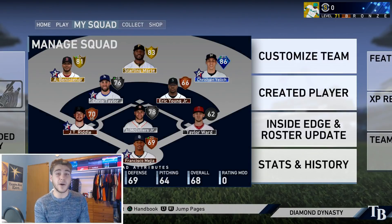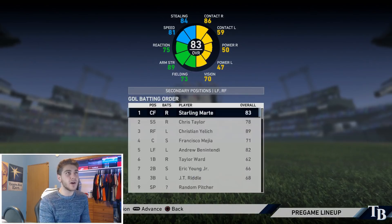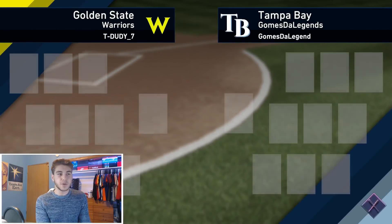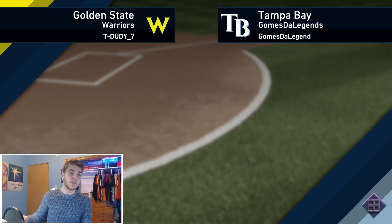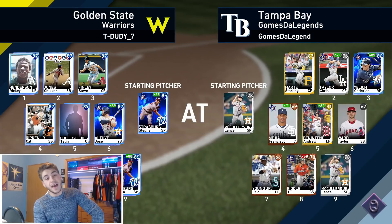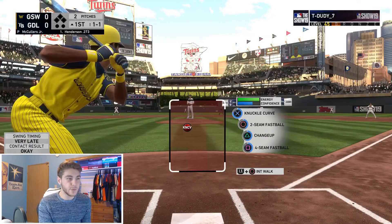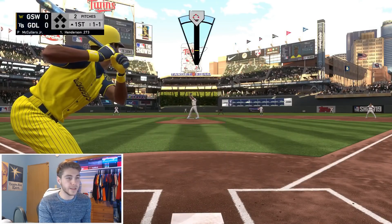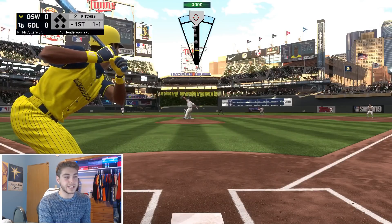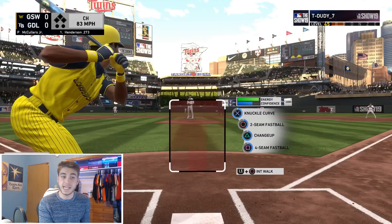I'm actually about 487 in ranked, nine and one, so we're doing pretty good and will probably match up against somebody with a decent team. He literally has an all-diamond squad. Here we go — here's the true test. Everyone says I only win because of my team. Let's see. Luckily we did get Lance McCullers, our only silver in the rotation. He does have Rickey Henderson, so this is going to be an important first out.